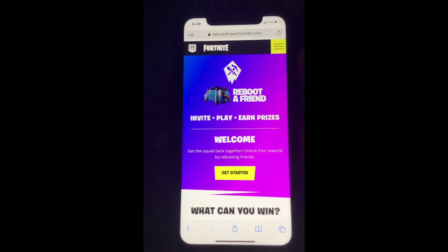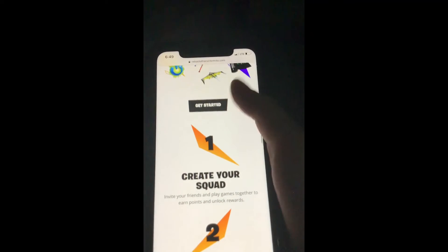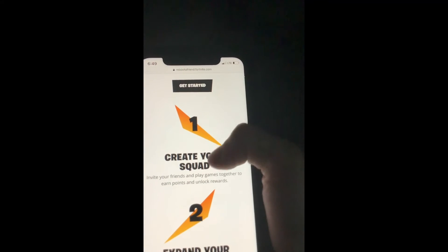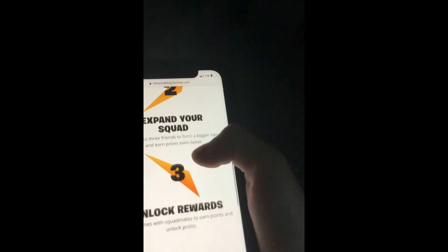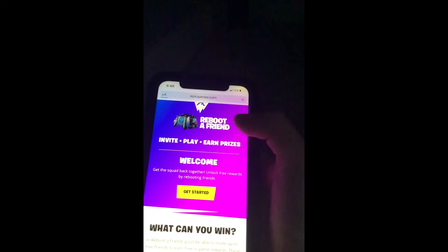Now as you can see in full screen — these are the rewards, I think they're pretty cool. First, it says create a crowd: invite your friends and play games together to earn points and unlock rewards. Invite up to three friends for a bigger squad, earn prizes even faster, and play games with your squad to earn points and prizes. Press get started.